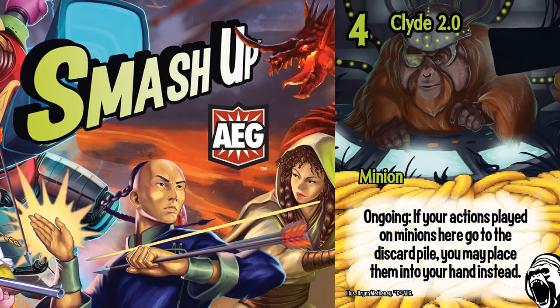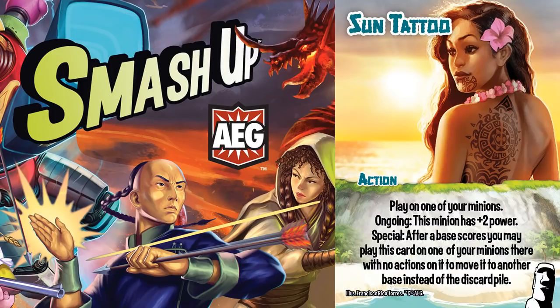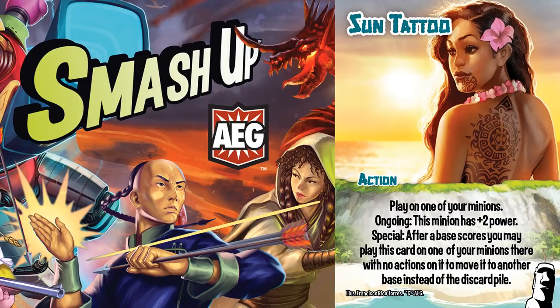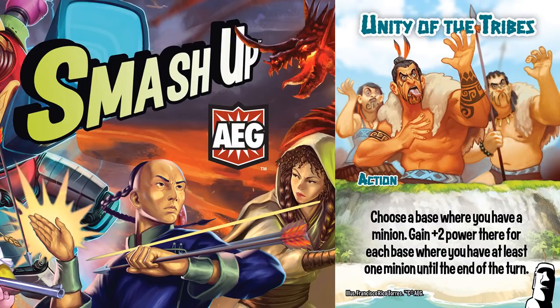When that base breaks, in addition to getting your actions back, you can get your Sun Tattoo back, essentially having played it for free. By using this liberally, you can later use the Sun Tattoo for just 2 power or 4 power with juiced up. One of the problems with Sun Tattoo is that it is a pretty telegraphed play along with Unity of the Tribes.